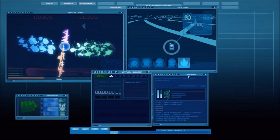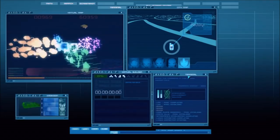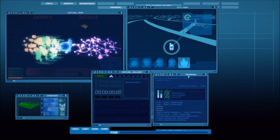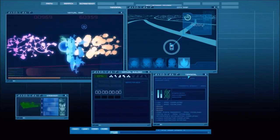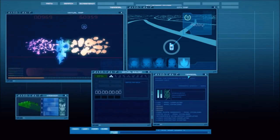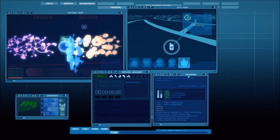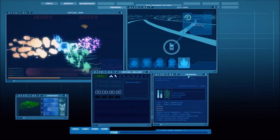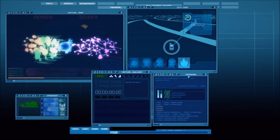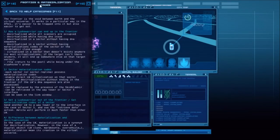Some other stuff was added: the Sector Five terminal now has three options — one for getting data like DNA code fixes, and materialization codes for Aelita and sectors in case you lose them. That would happen if a warrior gets stuck in the void, or the frontier as it's called — it doesn't mean they're dead, just stuck between the virtual world and the real world. The help menu has a whole section on how that happens and how to fix it.